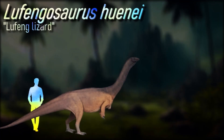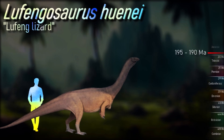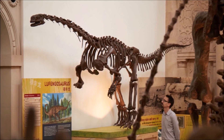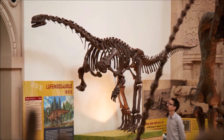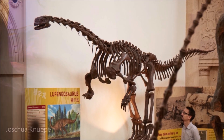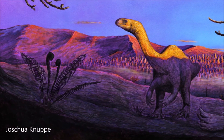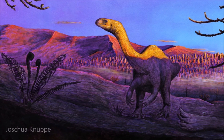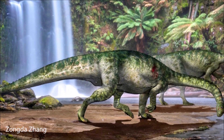Like all early sauropodomorphs, Lufengosaurus had much longer hind limbs than forelimbs and was probably bipedal. It was herbivorous, although it had sharp claws, with an especially large thumb claw and teeth. These features have been used to support claims, the most recent by Cooper in 1981, that Lufengosaurus may have been at least partially omnivorous, but the sharp teeth witnessed in Lufengosaurus and other early sauropodomorphs are similar to those seen in Iguanian lizards, which are herbivorous. Alternatively, the claws may have been used for defense or raking foliage from trees.